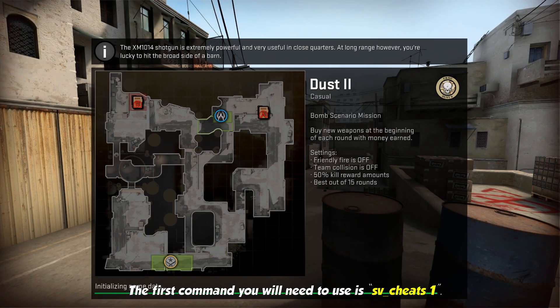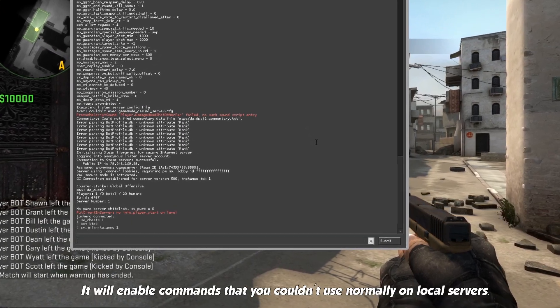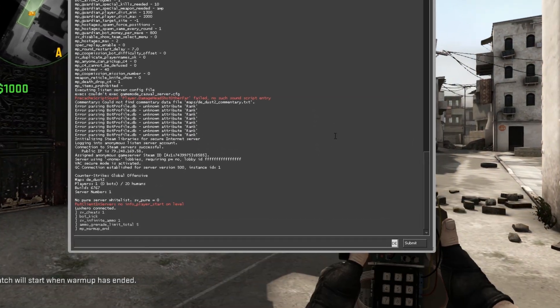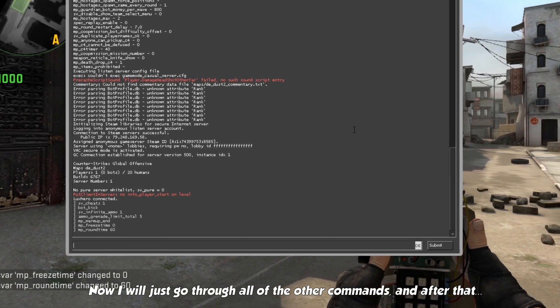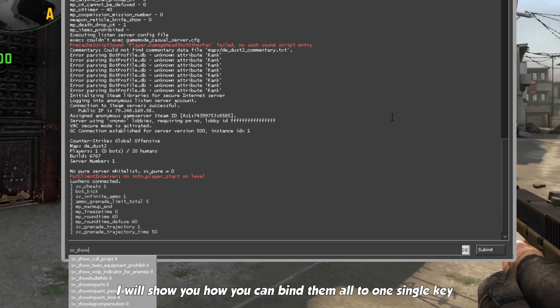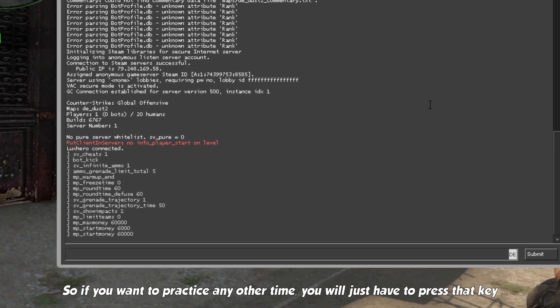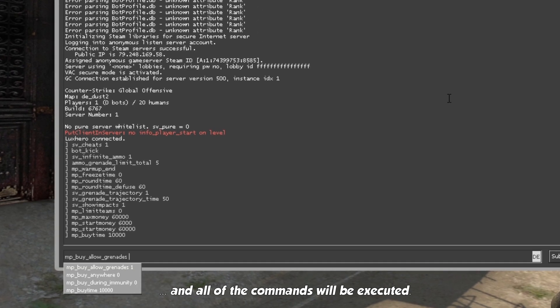The first command you will need to use is sv_cheats 1. It will enable commands that you couldn't use normally on local servers. I will go through all of the other commands, and after that I will show you how you can bind all of them to one single key, so if you want to practice any other time, you will just have to press that key and all of the commands will be executed.